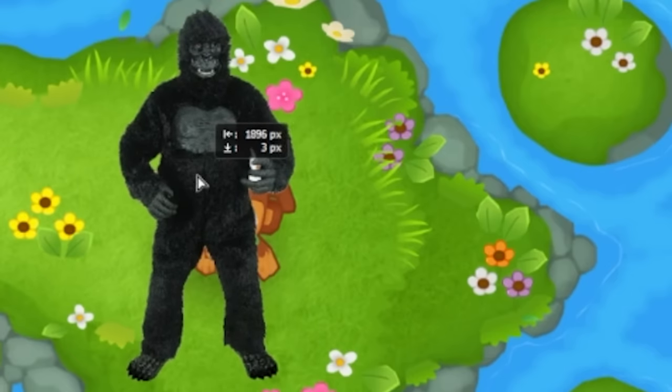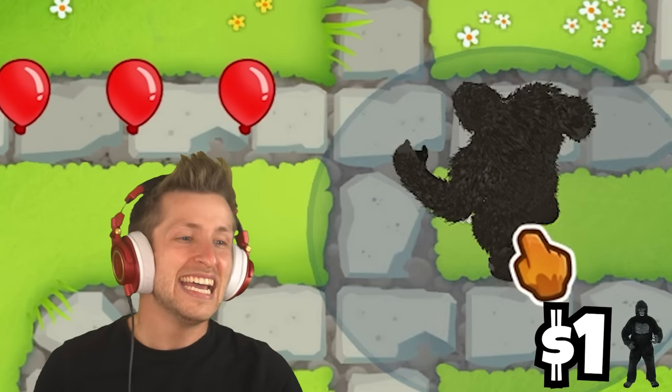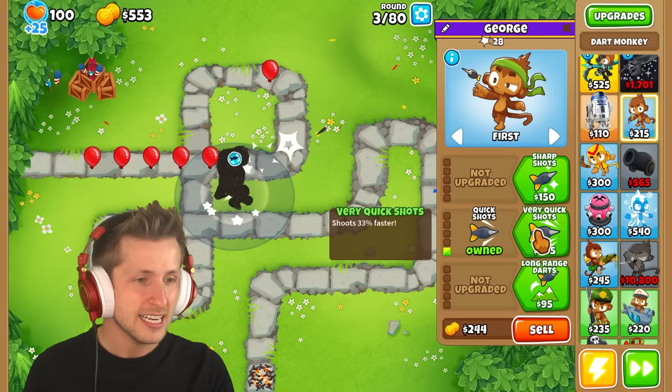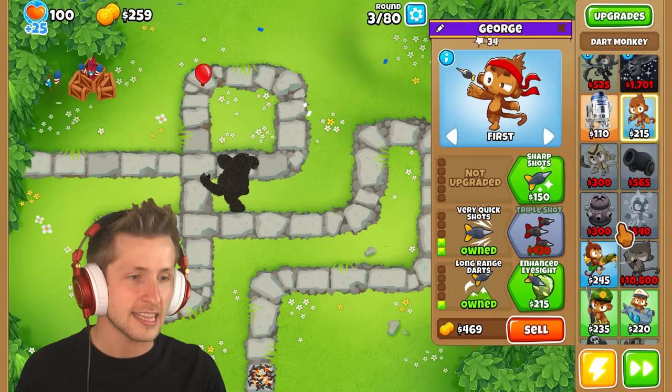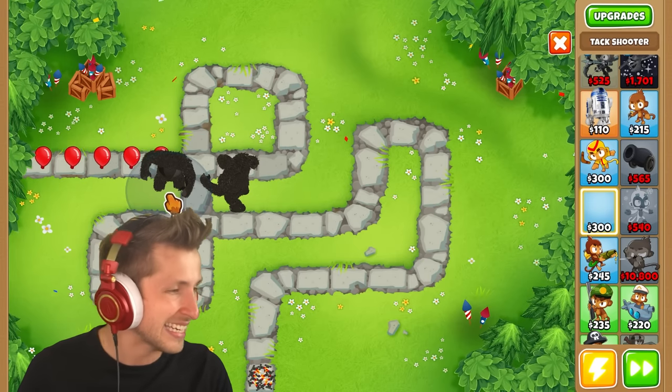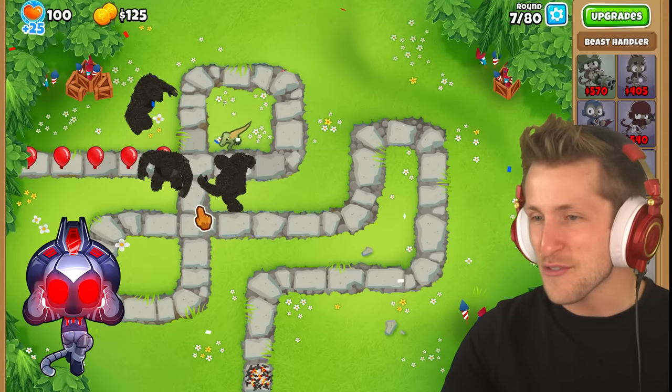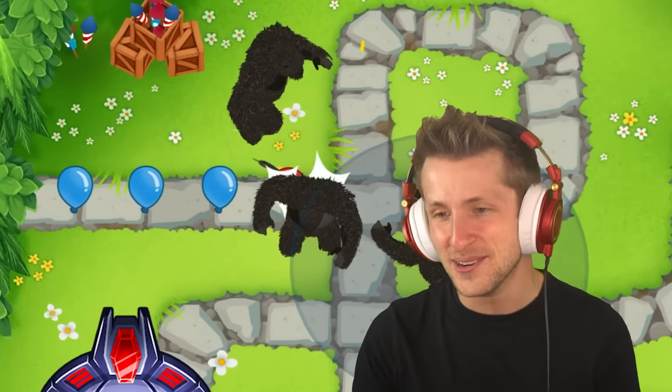It just puts a skin of a 3D gorilla. It doesn't even move or anything — he just stands there and a dart just shoots out of him. He doesn't have any upgrades; nothing happens even if you upgrade him. It just adds it to every tower — it turns everything into a 3D gorilla that doesn't move.